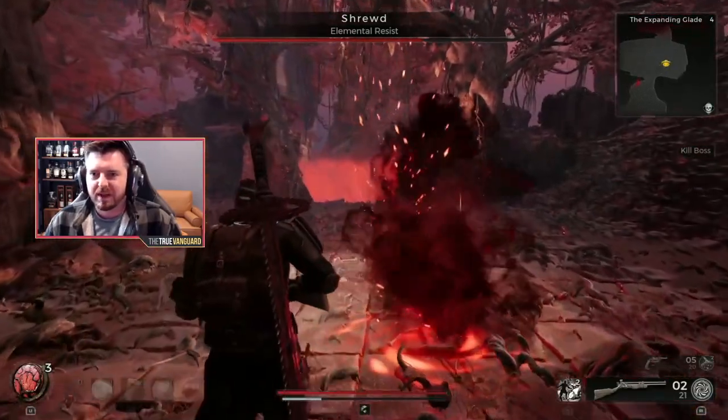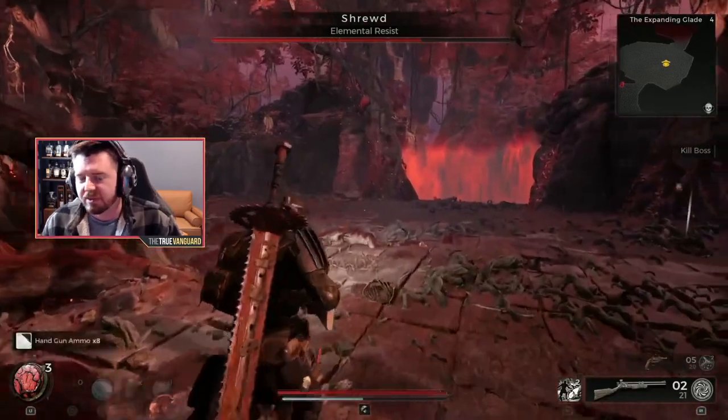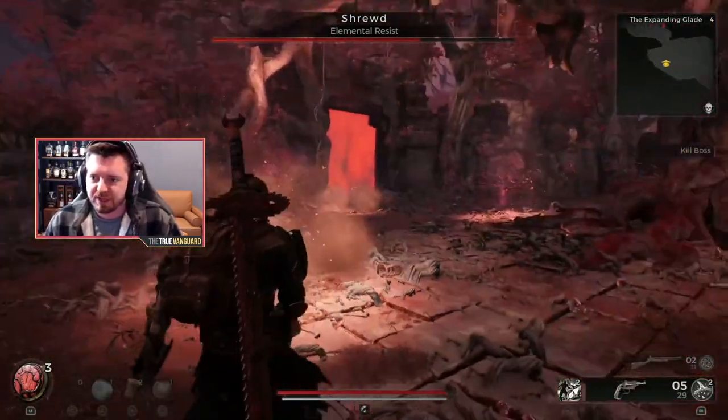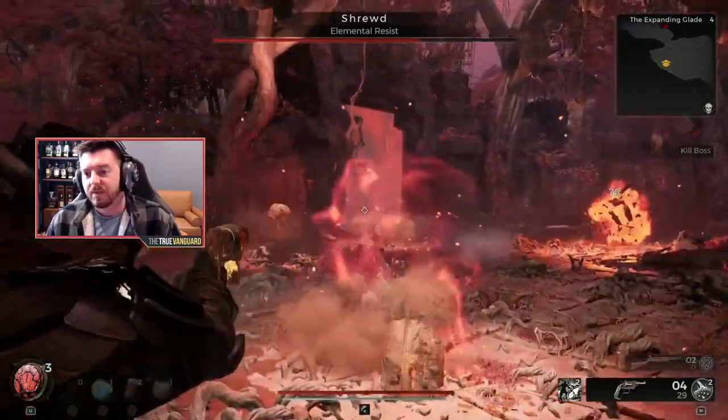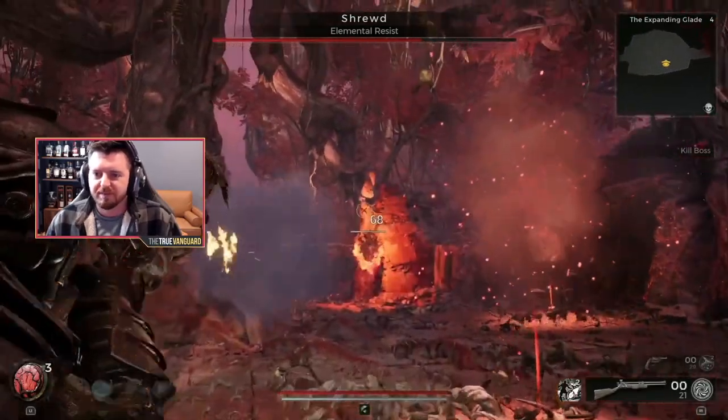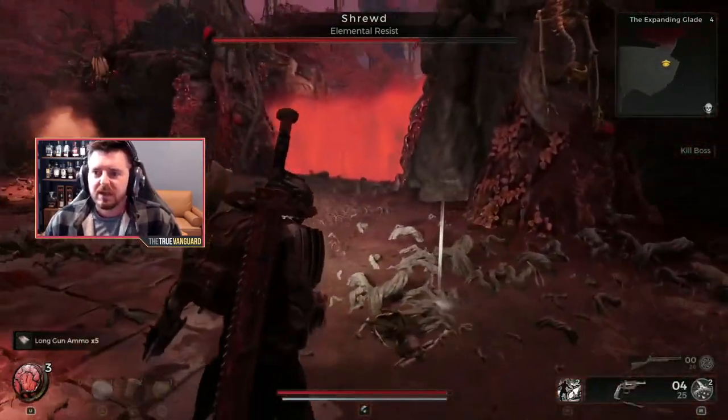For me, CQC is where I'm going to do a lot of my damage because I'm playing a CQC build — I've got the shotgun, the sword, and extra close-quarters damage as part of my build. So personally I want to bait him off that outcropping so he comes down closer and I can hit him with my slug shotgun.